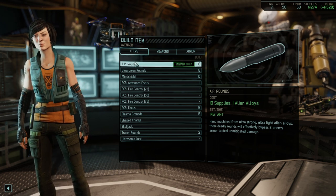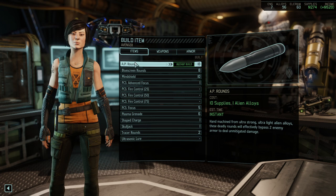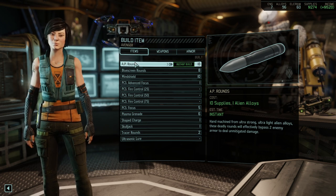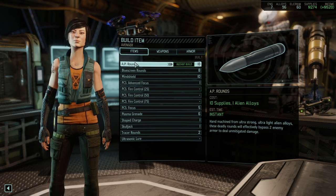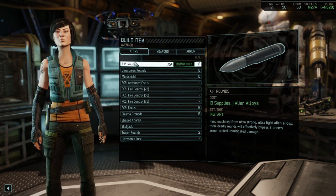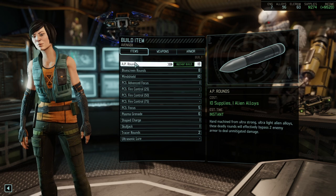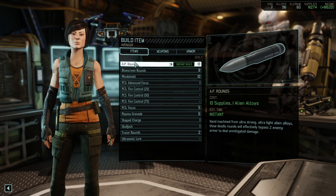Number one, I would probably go for AP rounds. They are incredibly cheap — 10 supplies and only one alien alloy. You can see I've built quite a few of them. They are great on gunners, great on snipers, great on rangers — all classes that want to deal a lot of damage or have a high innate chance to hit. Definitely rangers and snipers usually get AP rounds from me. I would argue that until very deep into the campaign you can still use AP rounds efficiently.